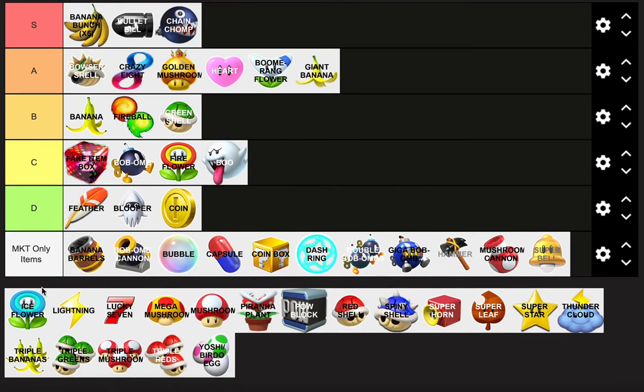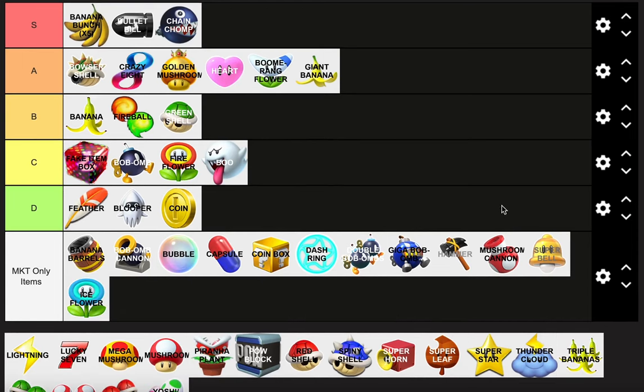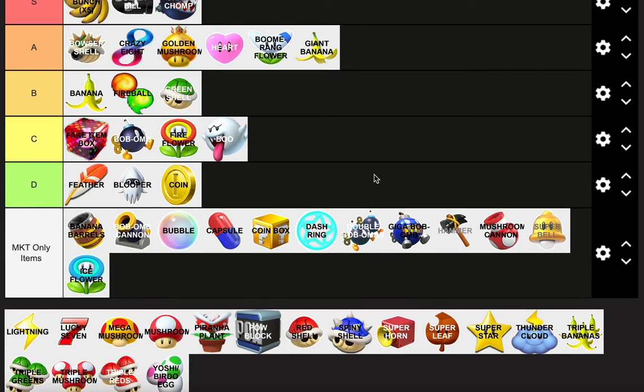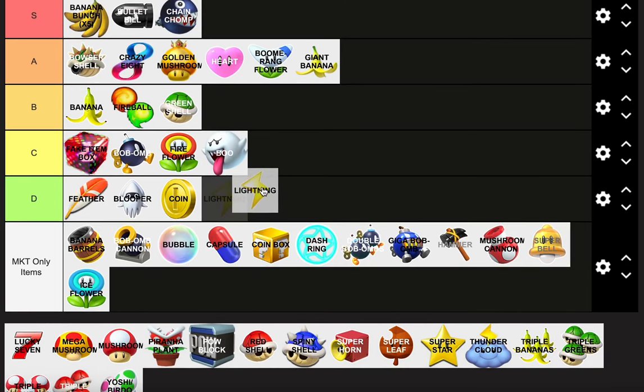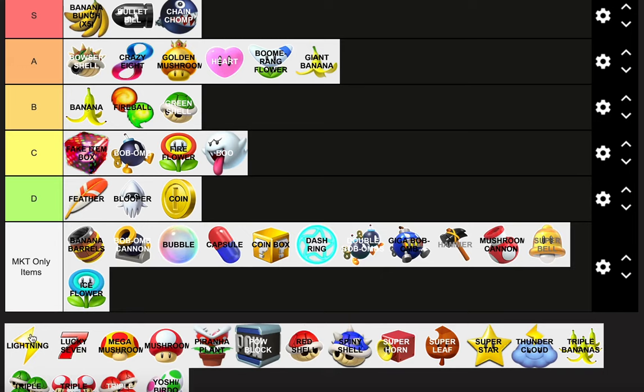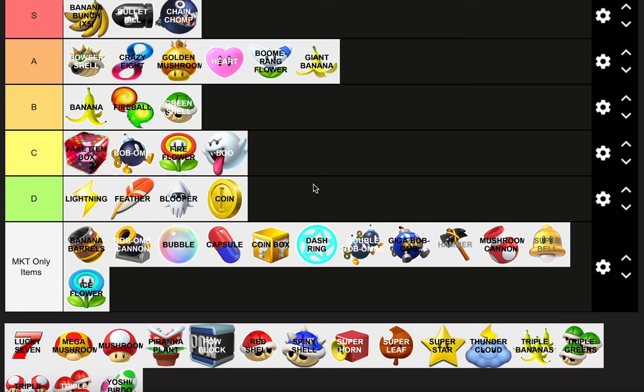Ice Flower is MKT only, so we're skipping that. We don't care about Mario Kart Tour items — Mario Kart Tour sucks. Lightning also sucks. It shrinks everyone. I'm putting it at the top of D tier because it really doesn't do much besides shrinking — just as useless as the Blooper. Although shrinking everyone does give you an advantage of getting past them by squashing them, so top of D tier.